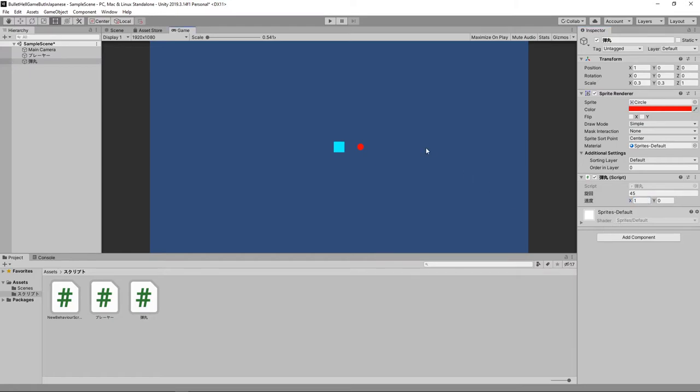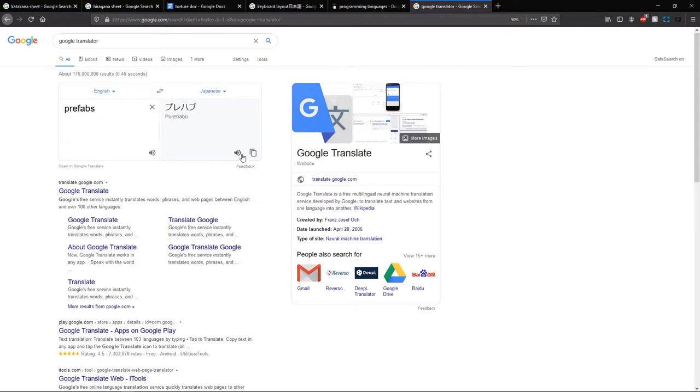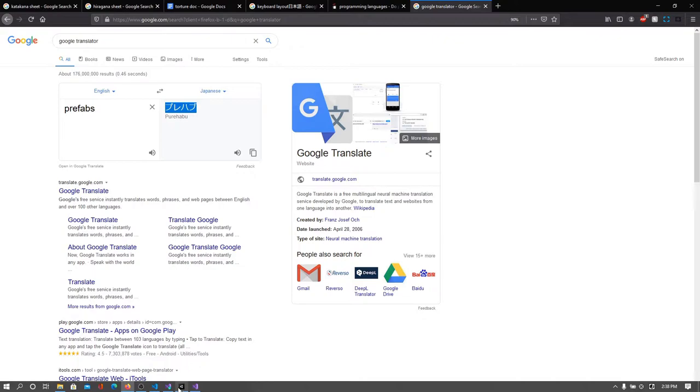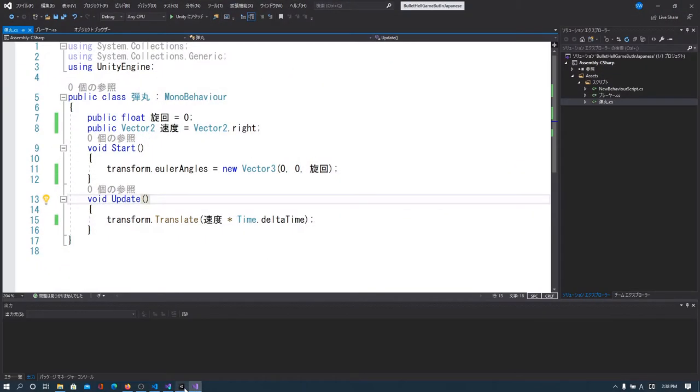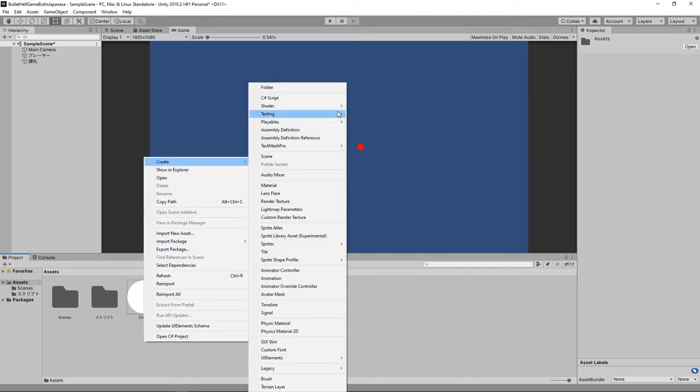So now we need to make the bullet spawner, and the bullet spawner is the most tedious crap that I'm gonna be stressed about. I also need to make a folder for prefabs, so let me just figure out what that is. I hope I'm not even using the Japanese keyboard to type in the words, because I have no idea — I'm just copying it from Google Translate. This is not very effective. This is effective if you already know some Japanese, but not very effective at all.